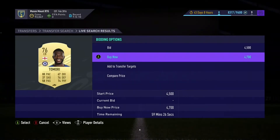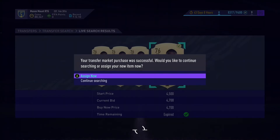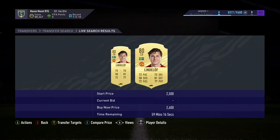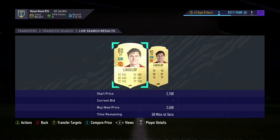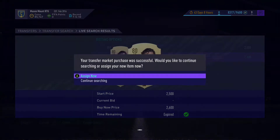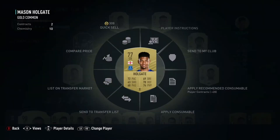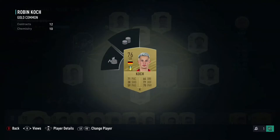We're now picking up some centre-backs. We've picked up Tomori — who's perfect, he fits the meta for this game and he'll be incredible at the back. And we pick up Lindelof — he was a cheap option but he's got a nice card with great stats that suit the game perfectly. So we've brought in two new centre-backs — now we do have a full rare gold side.